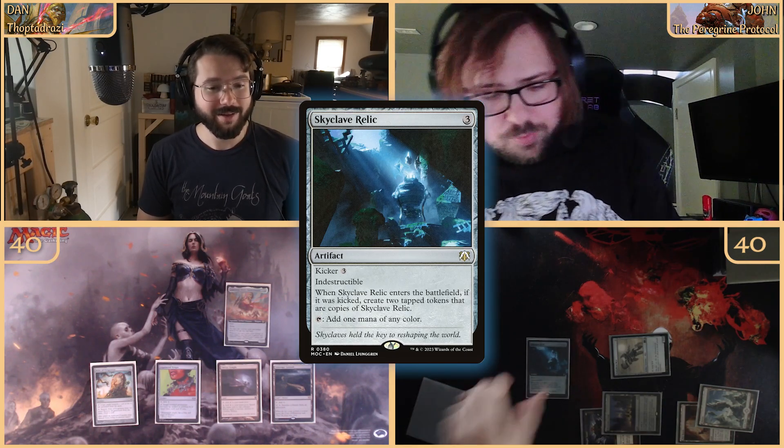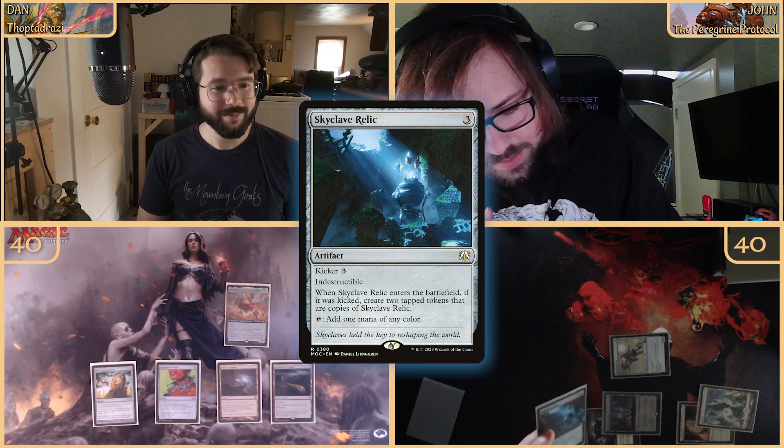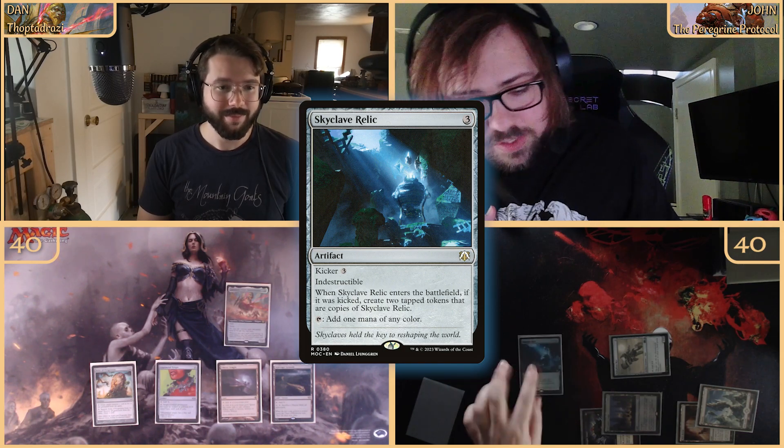It's gonna be an uphill battle, we're passing. We're untapping, drawing, and we're going to tap one through six to come out with Skyclave Relic — kicked. It costs three to play and three to kick. It's indestructible, taps to add mana, and when it enters kicked I create two tapped token copies of it.